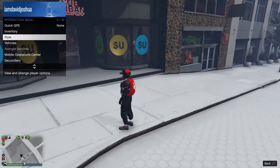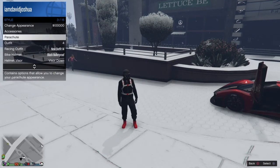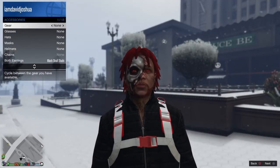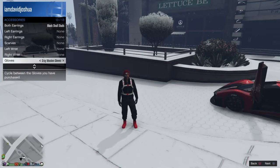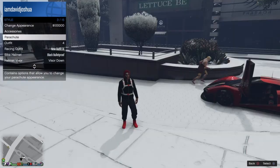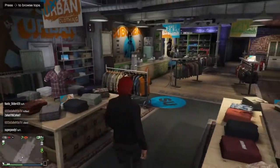Before I go inside the clothes store, I'm gonna take out my whole outfit first. I'm taking out everything so I can show you how I do it. Taking out everything — and also taking out the parachute.